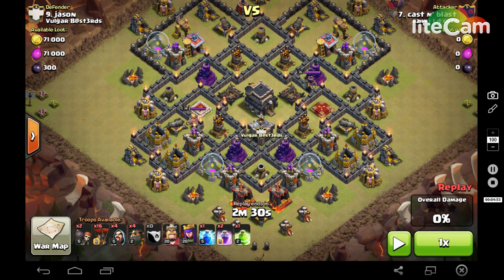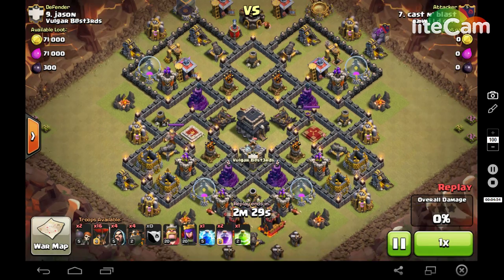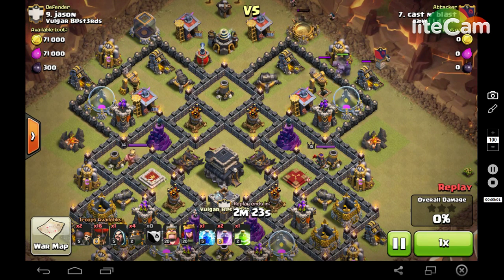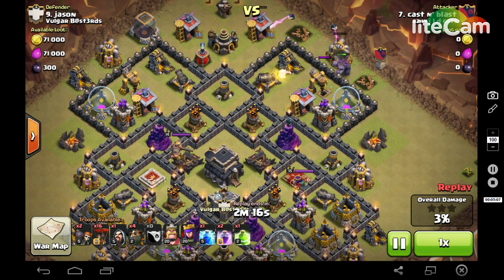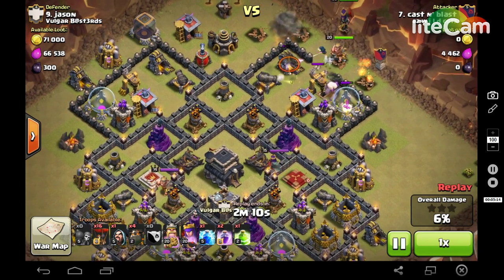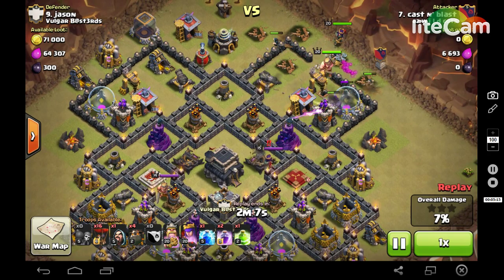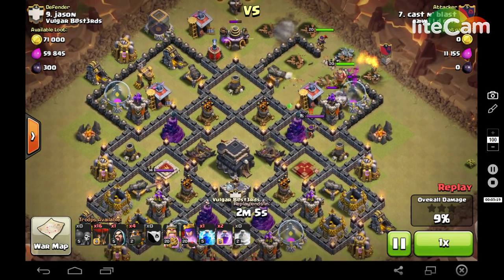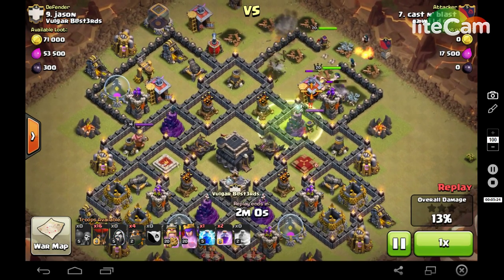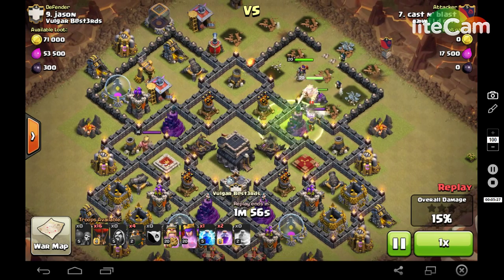Every balloon will focus and move over to this corner, taking out these last couple defenses. That should be your three-star plan - should have been a three star. Miss the lightning and you'll see how it went. Here comes my golem, there come my funnel-breaking troops. Funnel's broken, so I send in my wall breakers, send in my heroes. Maybe should have done that all quicker - forgot to send in my last whiz which would have helped out, then throw down my jump. King goes as planned directly in and kills the queen.